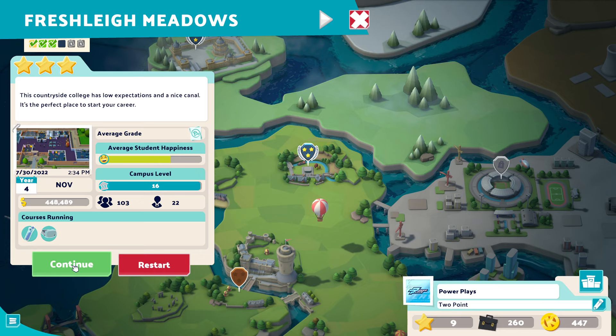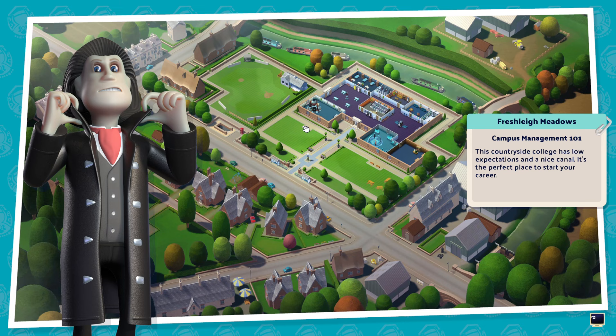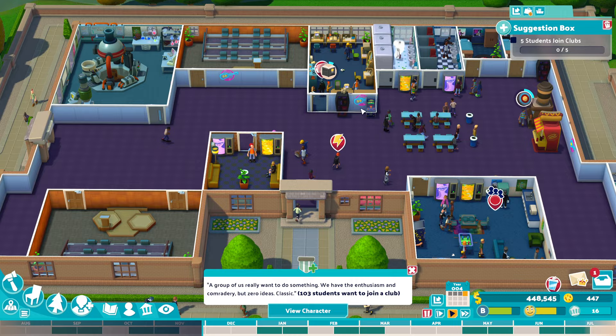I'm going to show you Freshly Meadows, which is going to be the first campus that you go into — and what a better way to show the must-knows before playing. So the things you must know: money. Money is different in this game.